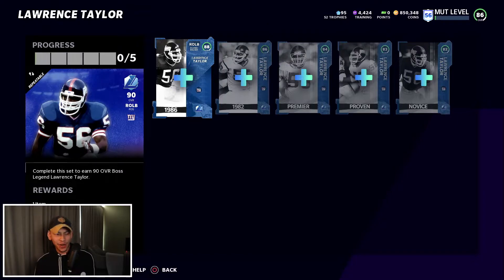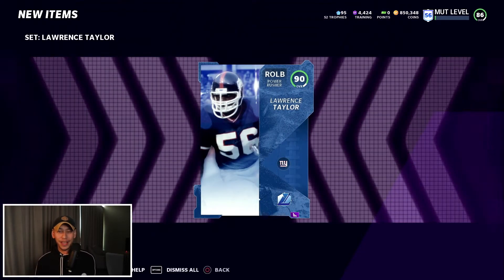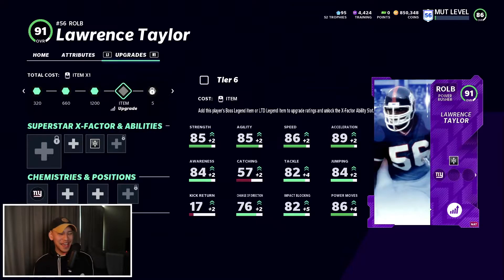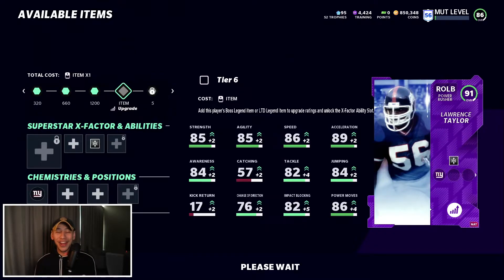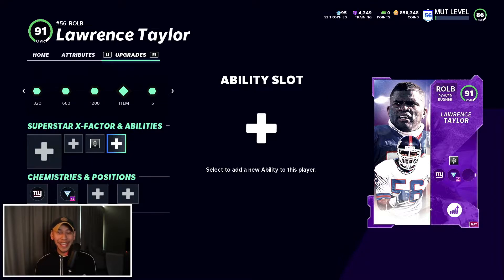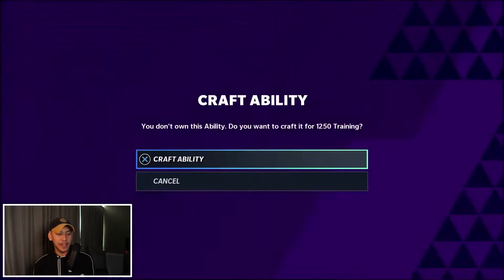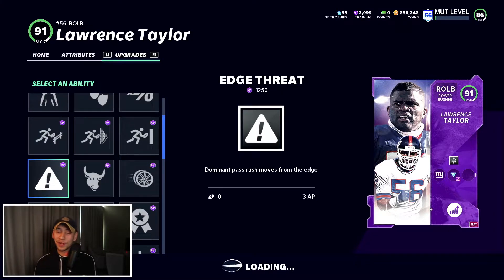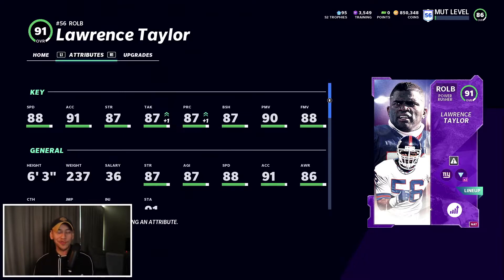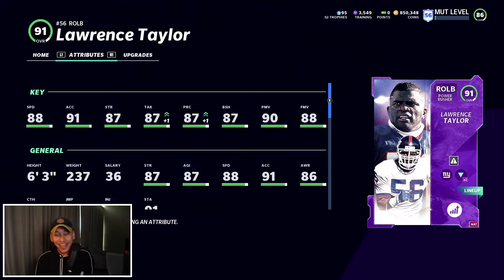Sticking with the linebackers — we've picked up all the pieces for Lawrence Taylor. It cost about 300k to buy him outright, but by sniping the pieces I got it for around 240k. That's such a good deal for the best pass rusher in the game. We now have a 91 overall Lawrence Taylor added to the team. Now that he's 90 overall, we can add Edge Threat to him — 88 speed, 91 acceleration, 87 block shed, 90 power move, 88 finesse move. This guy is going to be a freak for us.